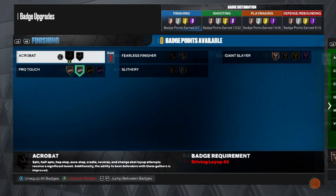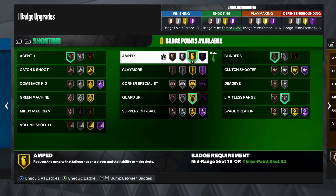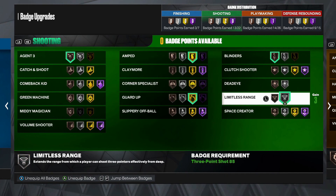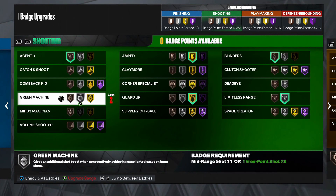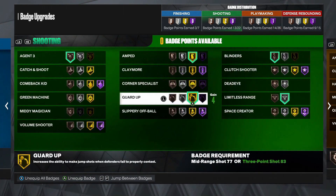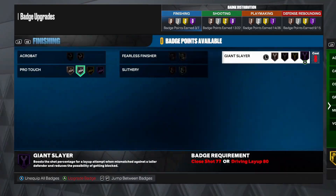Before we get into that, for the shooting badges, make sure you guys have Amped on Gold or Hall of Fame, whatever you guys want. Guard Up on Gold or Hall of Fame, Luminous on Silver or wherever you get it. I don't have all my badges maxed out right now — in my other build video I explained all the badges. Green Machine I don't have yet but you really don't need this badge if you know how to time your jump shot. I put it on bronze and took it off to make Guard Up on Gold. I'm at 93 overall and almost done with my build.